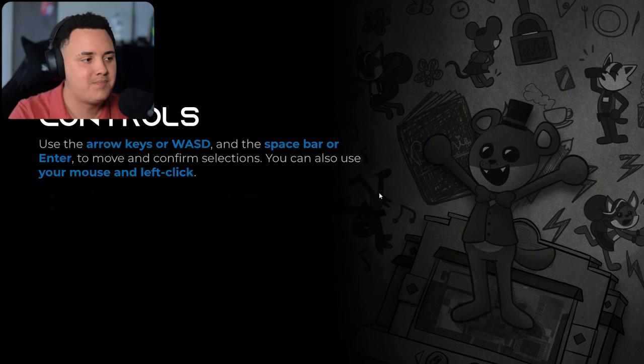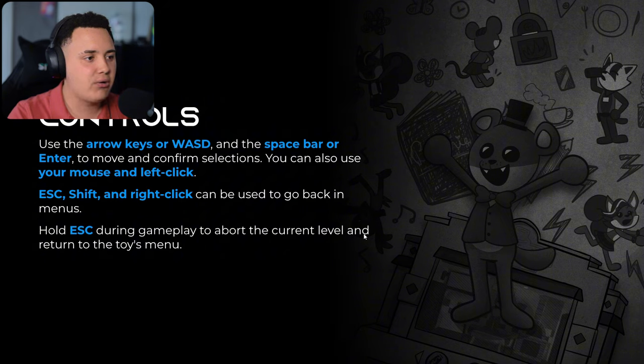Alright, let's get straight into this game. Controls: use the arrow keys or WASD and the space bar or enter to move and confirm selections. You can also use your mouse and left click. Escape, shift, and right click can be used to go back in menus. Also, escape during gameplay to abort the current level and return to the toys menu. Alright, fair enough.